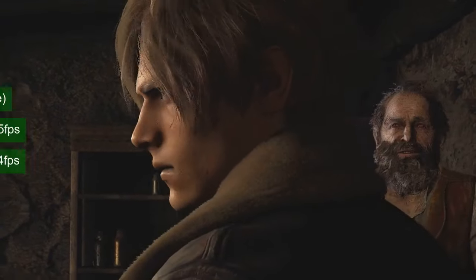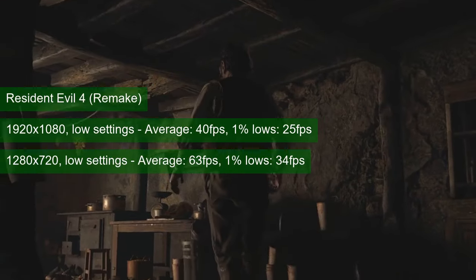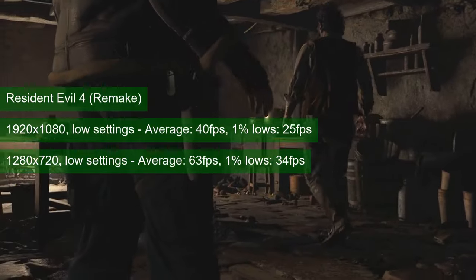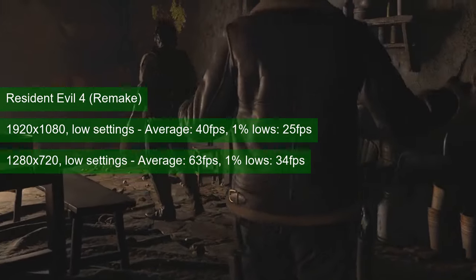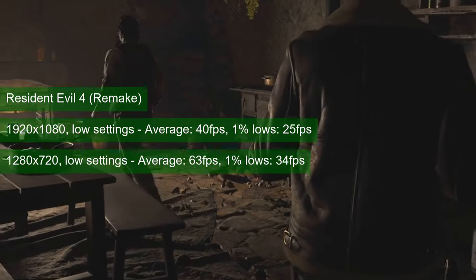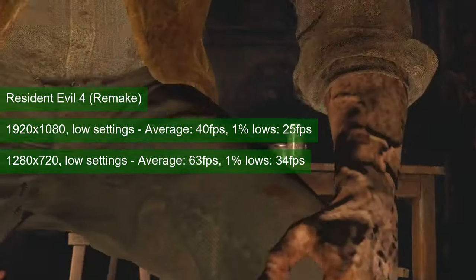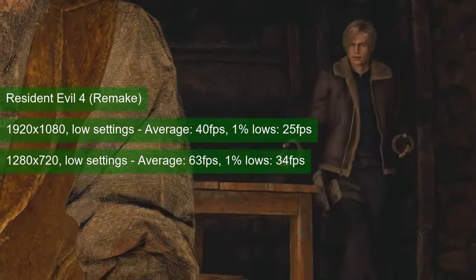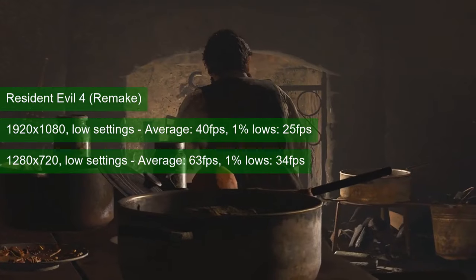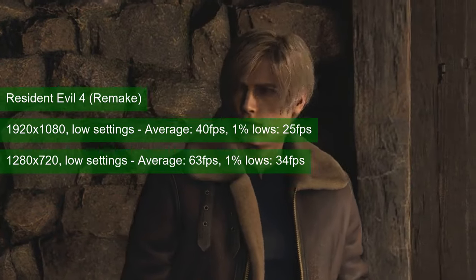After reviewing three other cards of the same class of performance, Resident Evil 4 did not bring any surprises on the 1050 Ti. At 1080 resolution and low settings, the average FPS reached 40 and the 1% lows were about 25. I would play the game at these settings — it's a fairly slow-paced single-player title — but dropping the resolution to 720 will increase both the average, now in the low 60s, and the 1% lows, now in the mid 30s.